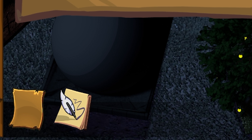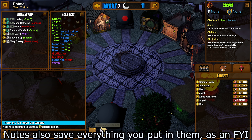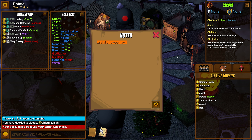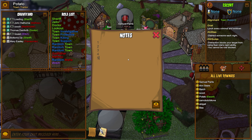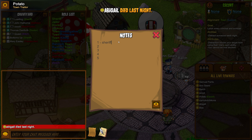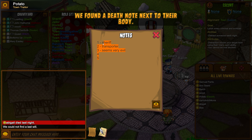Finally, the last thing you want to get familiar with is the Notes. The Notes aren't particularly useful for Town, but you can use them to your advantage when you're playing as an Evil. For example, with a fake Medium claim, you can fake your Dead Chat by writing down scripted text. Or in All Any, you can use it to keep track of every single person's role by going 1, 2, 3, 4, and just writing out everyone's claims to keep a better track of everything.